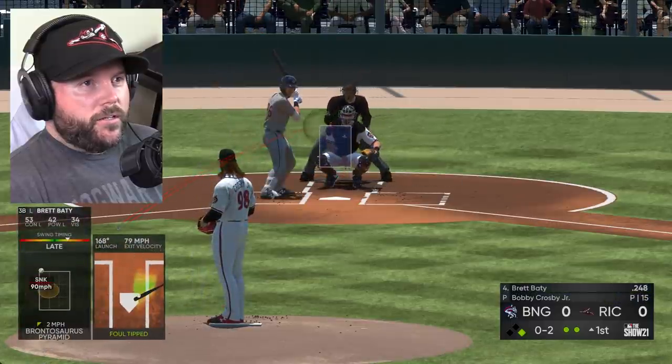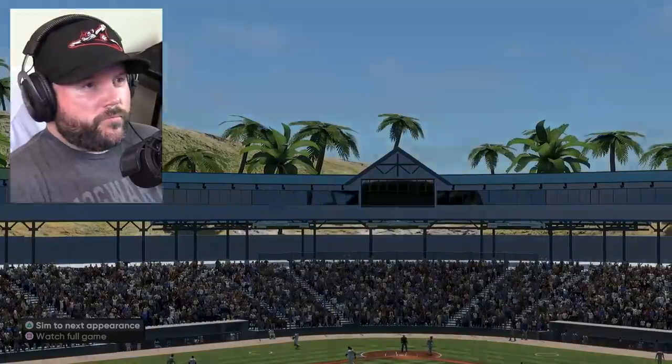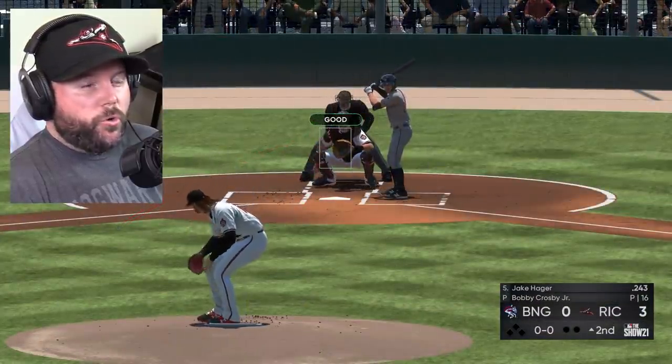We're going to try that again. Swing and miss! Beautiful — the high sinkers can work. They can work pretty well. And we didn't bat bottom one, but we scored three runs.